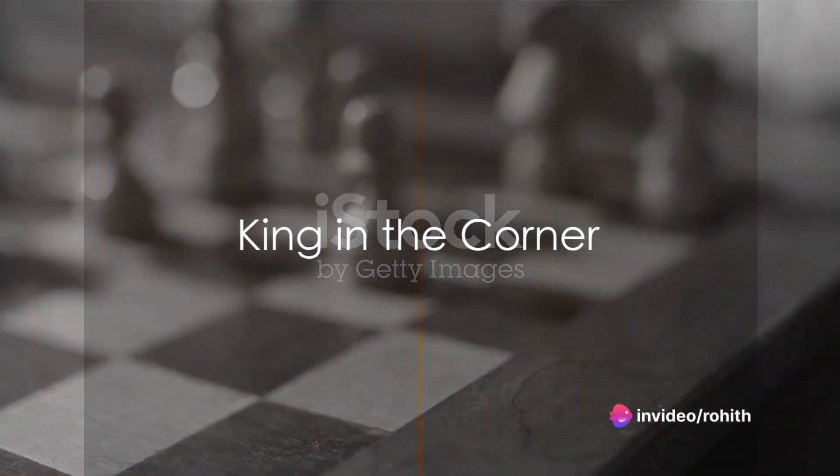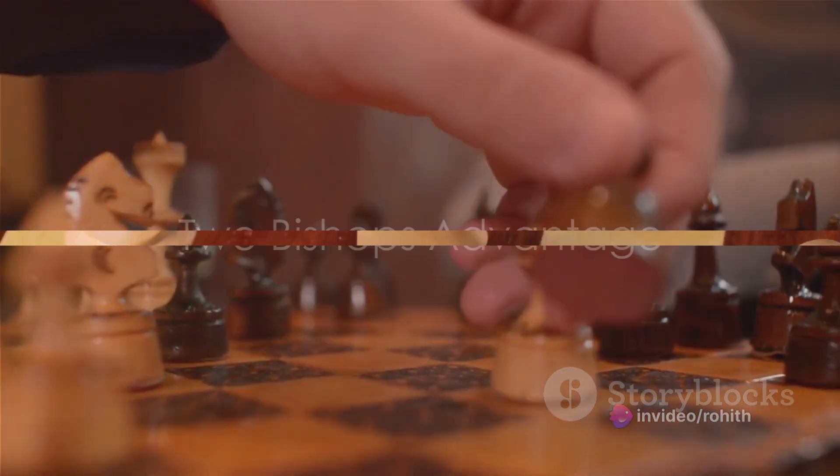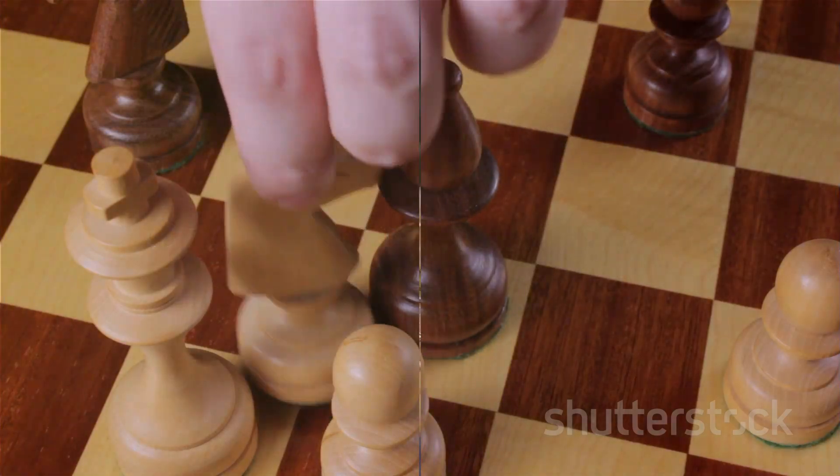If your opponent's king is in the corner, control the center. If you have both bishops — the two bishops advantage — open the position and open lines for your bishops to allow them to exert influence on the board.